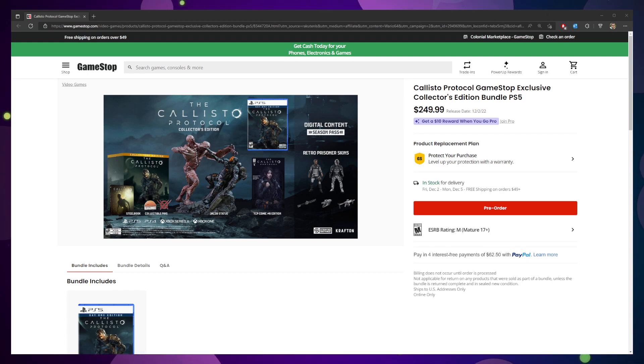Although the Callisto Protocol is definitely a very desired game. It comes to us from the creators of the original Dead Space games — very similar vein: space horror, third-person combat, lots of jump scares and violence and darkness. I love it, I can't wait. I'm definitely going to be picking up this game.